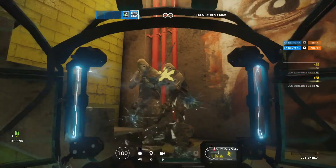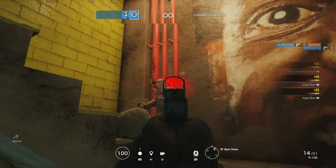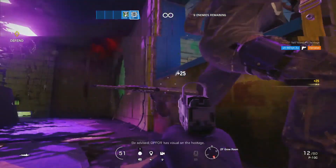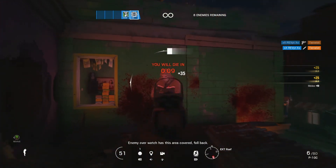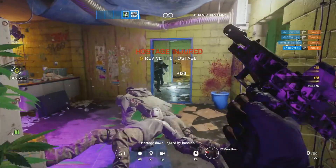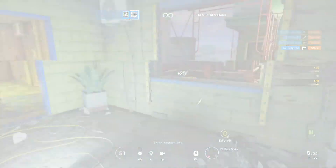Clash was mainly designed as a support operator. She's meant to gain intel for the rest of the defending team, finding out enemy locations and giving her team as much information as possible to win the round. Clash is a DLC operator, so she goes for 25,000 renown in the store. While she may be more expensive than vanilla operators, she's a very good operator, so make sure you check her out. And with that, let's get on to number four.